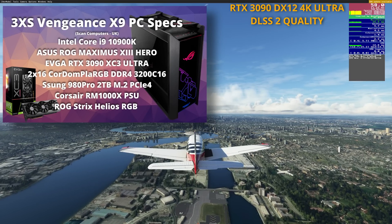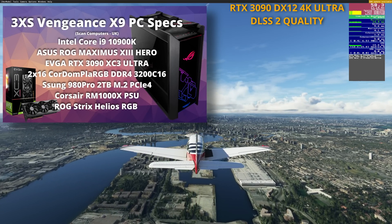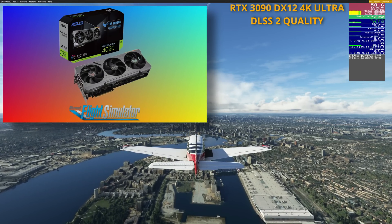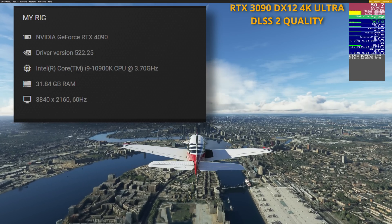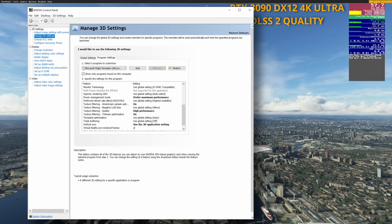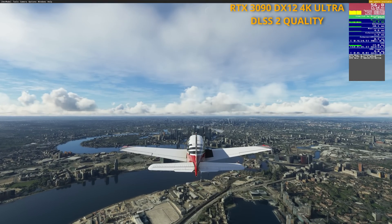Shown above are my system specs. The only change I've made is upgrading to an RTX 4090 — it's the ASUS TUF Gaming Card — and I'm not running in overclock mode. I'm using the latest graphics driver at time of recording. In the Nvidia Control Panel, texture quality and power management are both set to high performance.